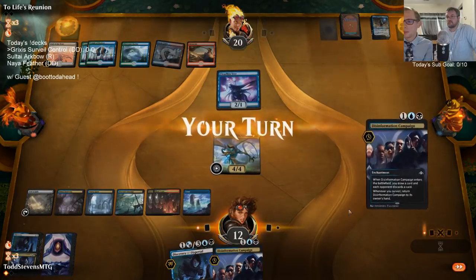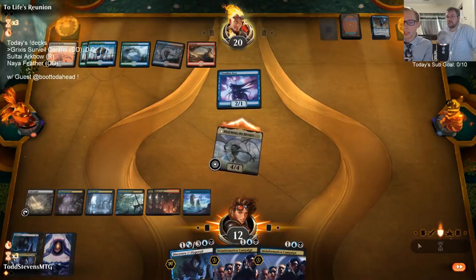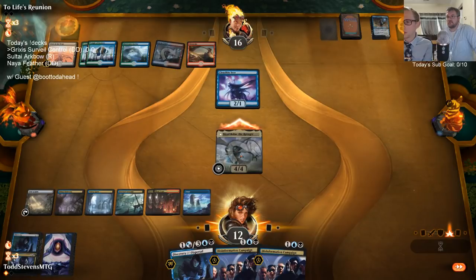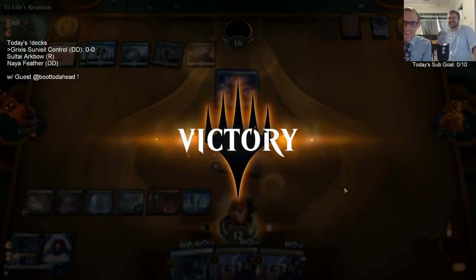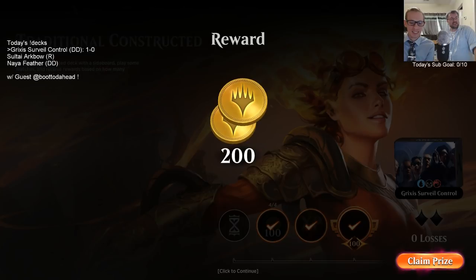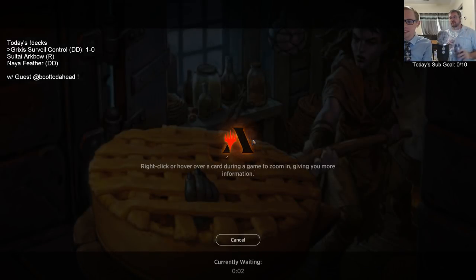If we flip Nicol Bolas, would you rather get five-mana Nicol Bolas, six-mana Chandra, or Agent of Treachery to steal their Field of the Dead? Wait — we won game one already! I was thinking we were about to go to game three. We're going five wins — definitely five wins here.